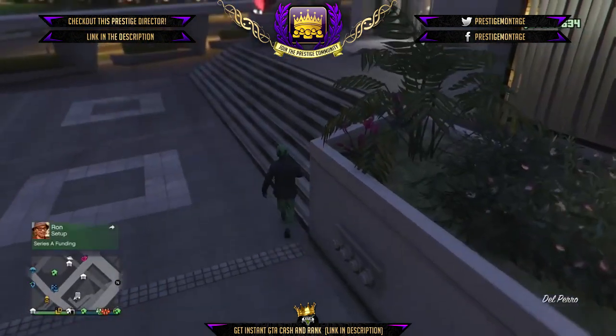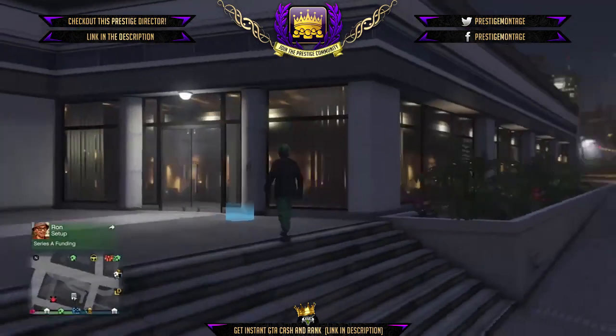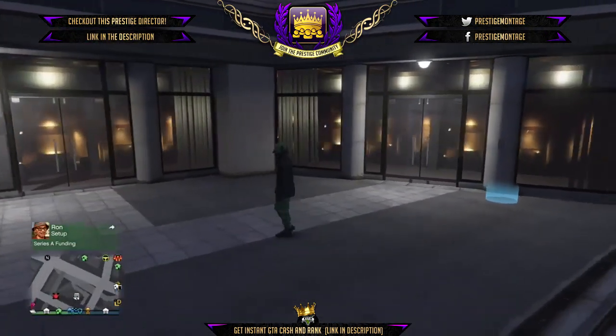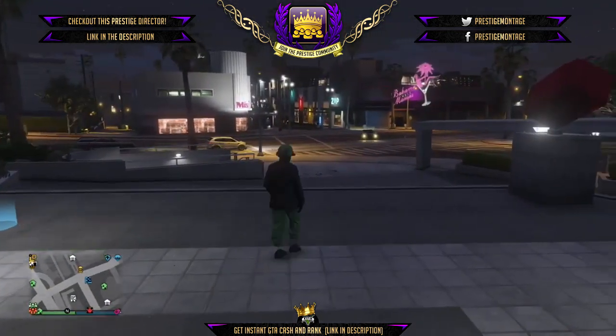It automatically put me outside. He's gonna get transferred into my garage because he accepted the invite as I was leaving. Now, before you buy the Elegy, make sure your Elegy is still in the same slot. Mine was in slot 6, so ask your friend if he sees your car in slot 6.